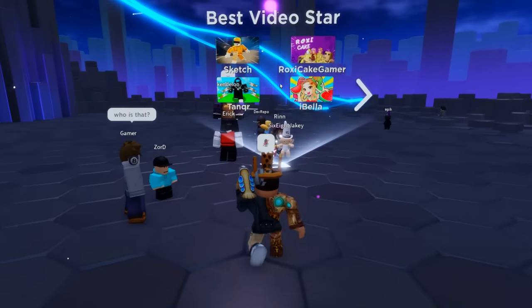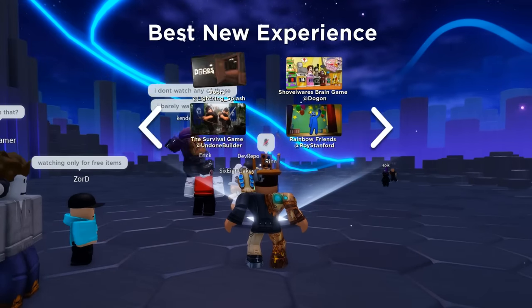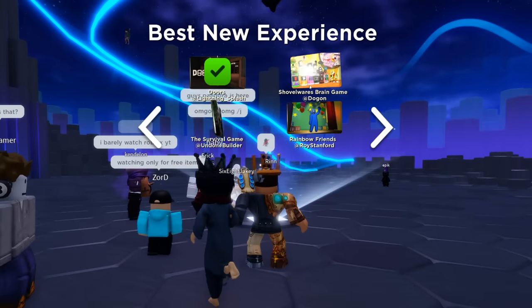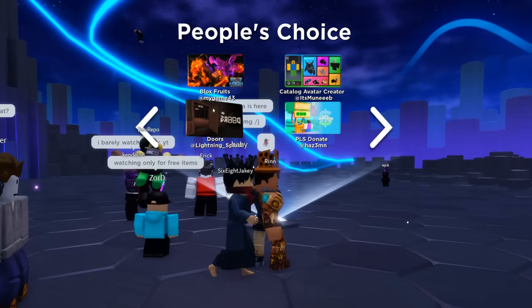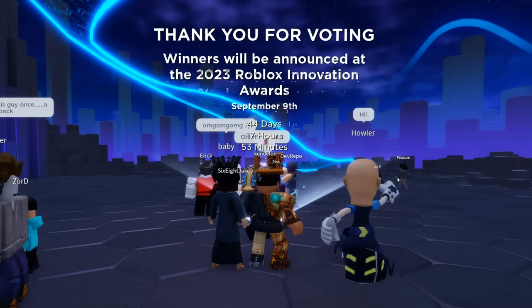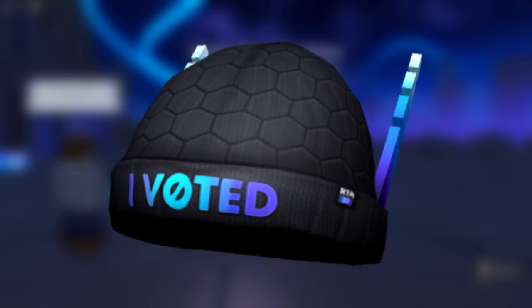Now go ahead and vote to get the fourth item. Best Video Star — I'll vote for Sketch there. Best New Experience — Doors, unfortunately that's the only new experience I've played. People's Choice — Doors again. RV Battles of course, gotta show some love and vote. Once that's done, at the bottom right you will get the I Voted award and now you have the Hex Swift Beanie.